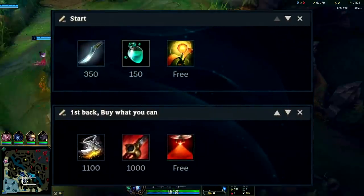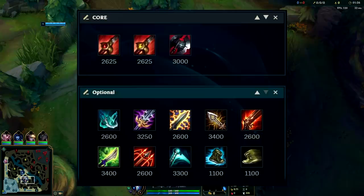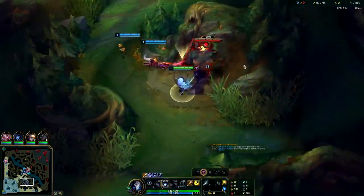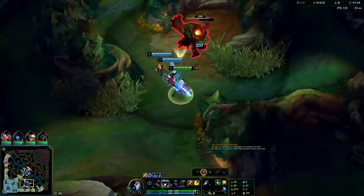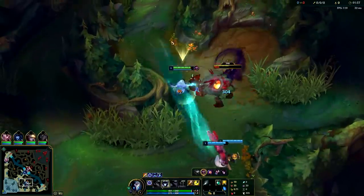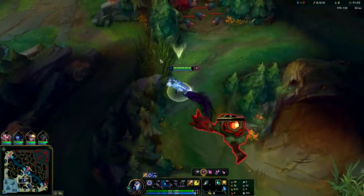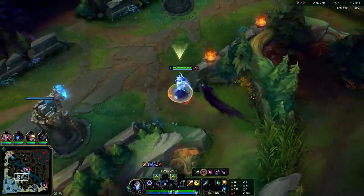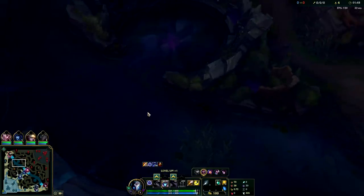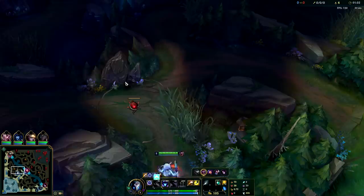You're usually going to want to start on your red buff on Kindred, though it doesn't really matter because we're just going to be doing red, blue, and Gromp for level three. You want to try to be avoiding multiple target monster camps like wolves, raptors, and golems on your first clear because they take too long and you take too much damage. The main thing on Kindred is get level three as fast as possible — have double buffs, put out a gank or two, and then take Scuttle Crab.